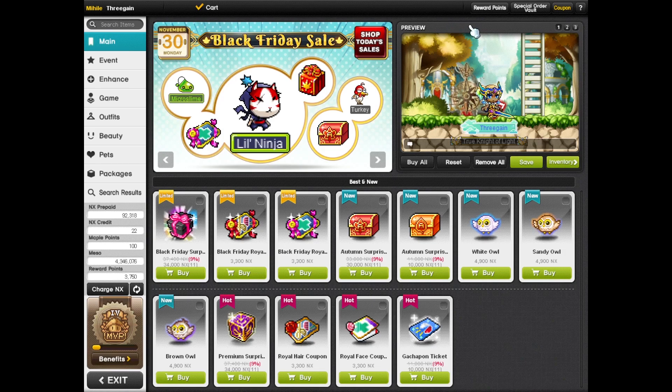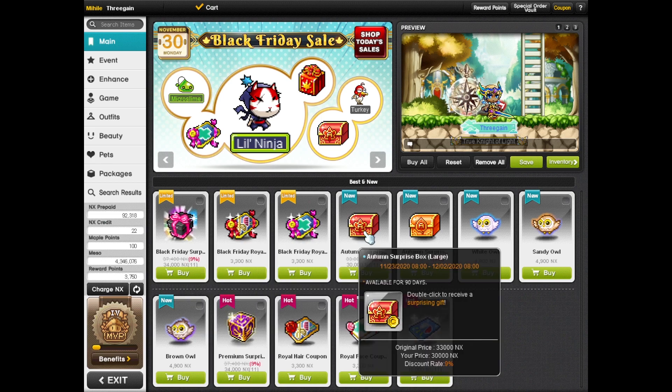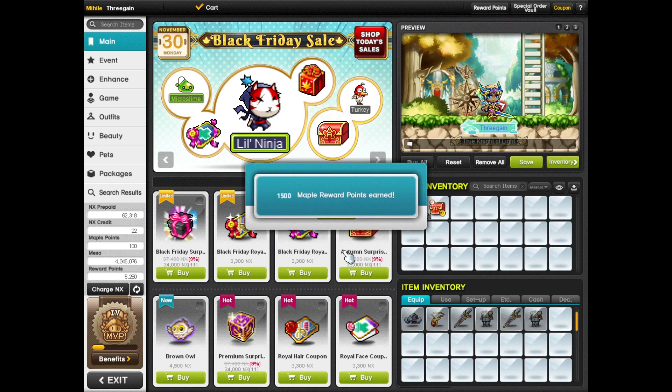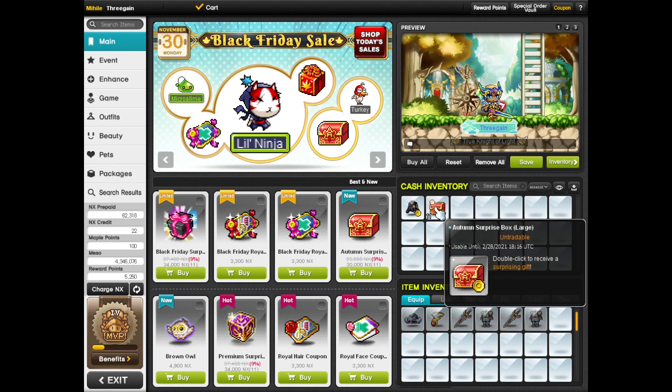I got a little bit of NX and I wanted to get some of these Autumn surprise boxes because these surprise boxes are actually usually pretty worthwhile. I don't want to pretend like you should rely on probability for anything - I'm just doing this for the content and because I really like these boxes. I always find that I get useful stuff out of them. So without further ado, let's open up 11 of these.